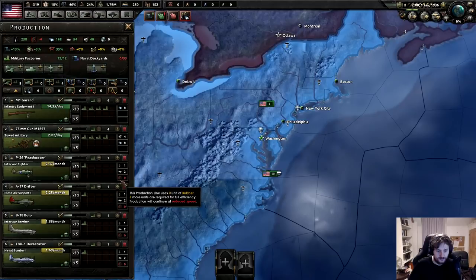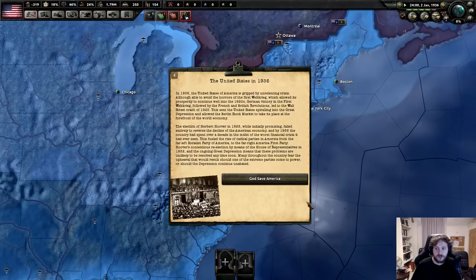United States. In '36, America was gripped by the unrelenting crisis. Although unable to avoid the horrors of the First World League, which allowed its propensity to continue well into the 1920s, German victory in the First World League called by French and British revolutions led to the Wall Street Crash of '25.